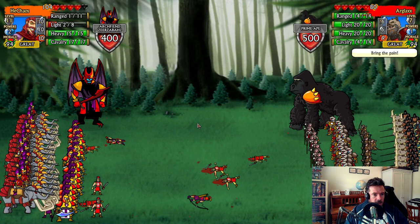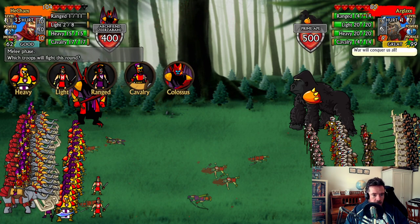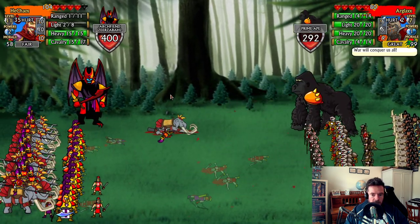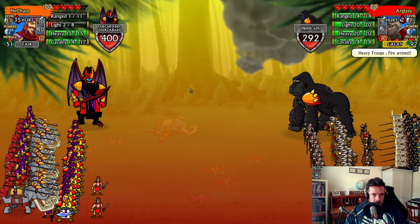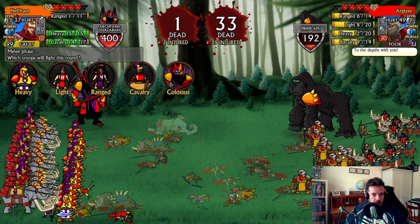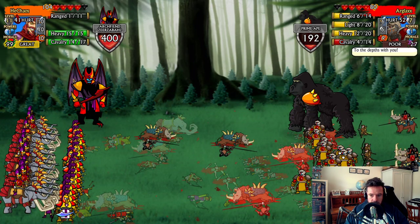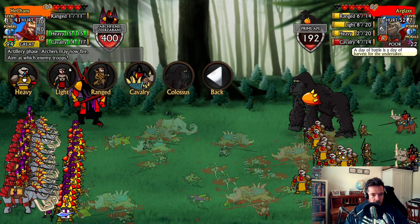We lost a few guys and we're very low. We've lost most of our ranged troops too — I didn't realize how many had gone. They've led with their prime ape. Call Lightning. Unfortunately the ranged troops do a lot of damage but they are very weak and often the first to go. Cavalry, tactical attack — that worked quite well. My rule of thumb: defensive attack when you have few troops, tactical when you're about even, furious when you outnumber them quite a lot.